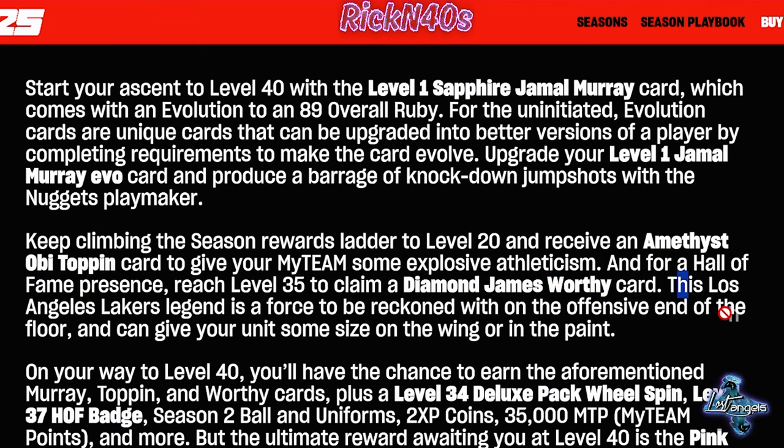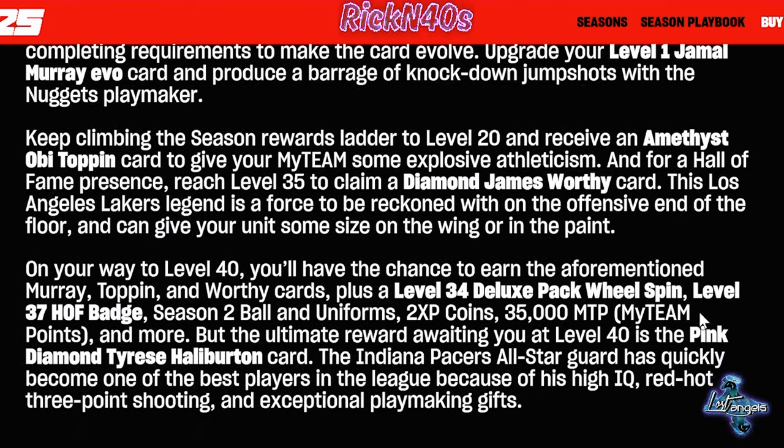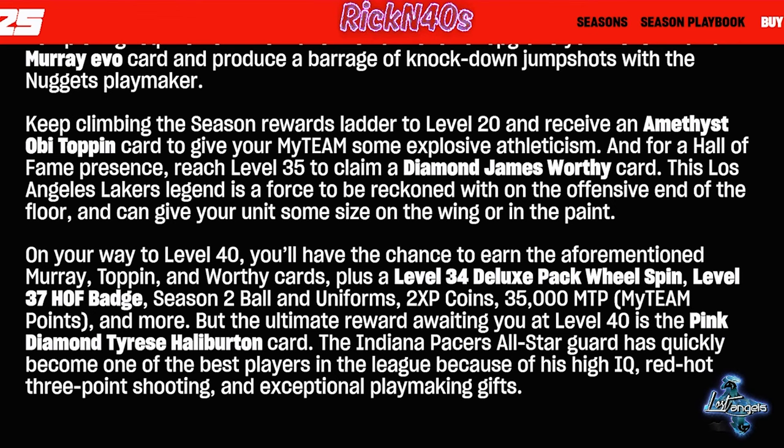This Los Angeles Lakers legend is a force to be reckoned with on the offensive end of the floor and can give your unit some size on the wing or in the paint. Honestly, that is what James Worthy is all about. On your way to level 40, you'll have a chance to earn the Murray, Toppin, and Worthy cards, plus a level 34 deluxe pack. There is a much more there.